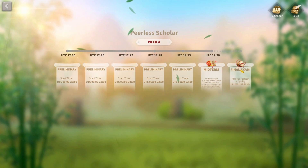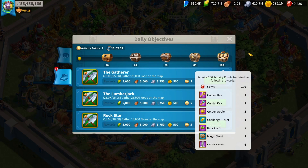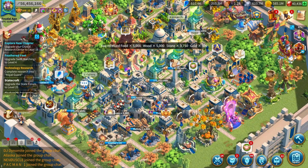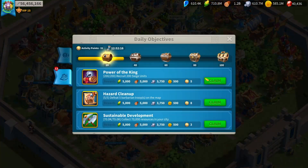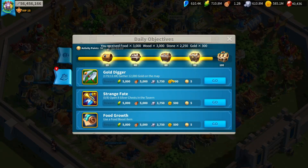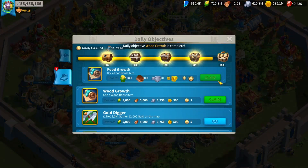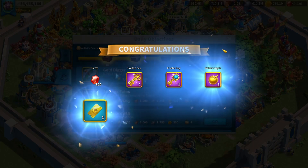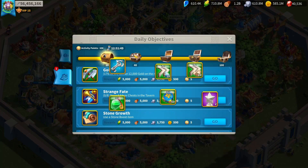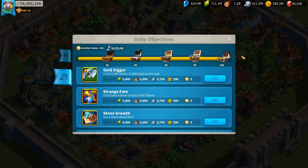I'm going to start getting back on the grind for the Peerless Scholar — it's a really good event and it's going to give you some free gems as a lower-spender free-to-play player. The other method that allows you to get a nice amount of gems is doing your daily objectives. Just doing them will give you 100 gems a day. I've played for 937 days — if I logged in every single day and got those gems, that's like 93,000 gems. So it's really good to try and do these quests every day.